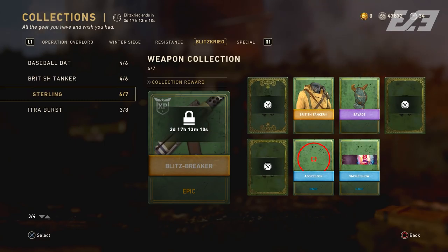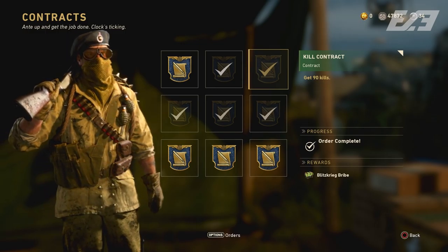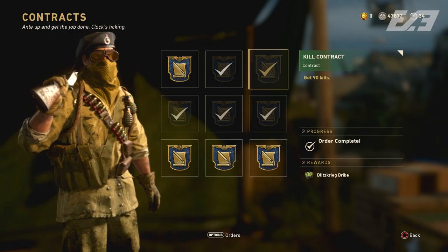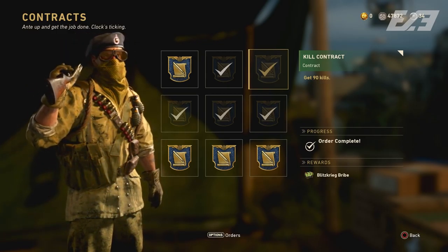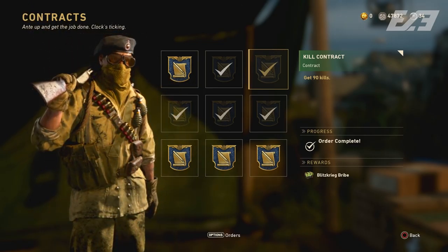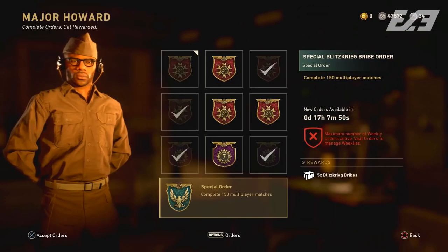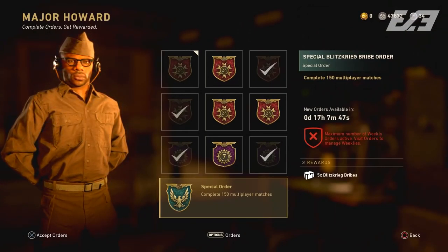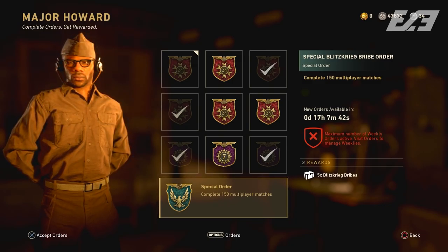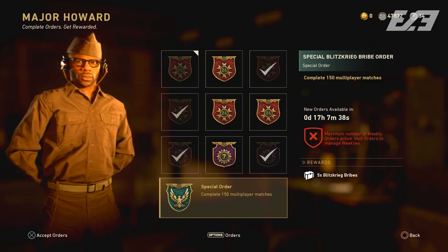One cool thing is that we've had opportunities to get Blitzkrieg bribes. There is one in the contracts where for 90 kills and 225 Armory credits in about 50 minutes, you can get a Blitzkrieg bribe as the contract reward — in place of what was the war contract the past couple of weeks. That's going to be live until Tuesday. You also have a special order that went live today: complete 150 multiplayer matches for five Blitzkrieg bribes. That may or may not be worth it to you — that's completely up to you — but it is a decent way to get a ton of them.